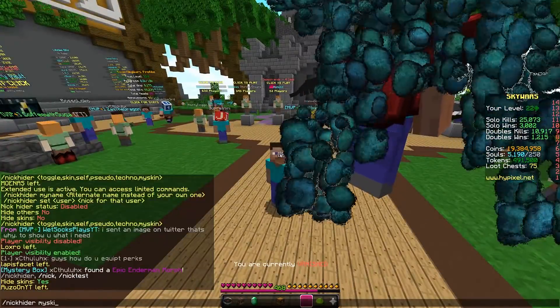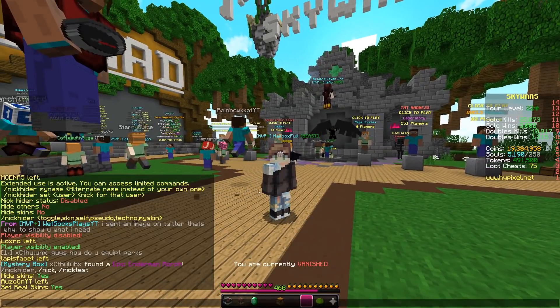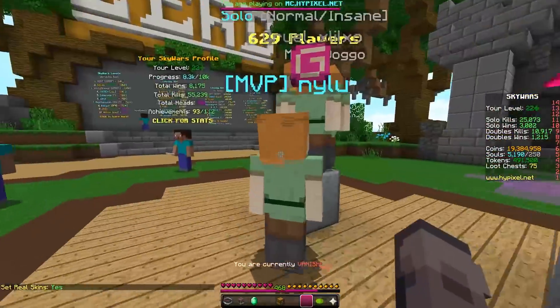So I added a sick mode called MySkin, where you set it — you type that command — and it sets to your real skin. Even when you have skins off, you'll still see your own skin no matter what.